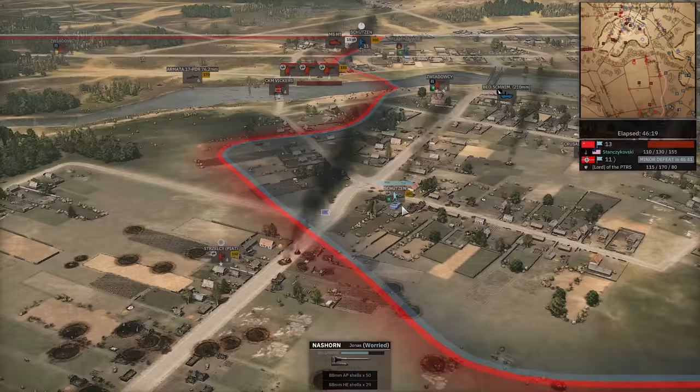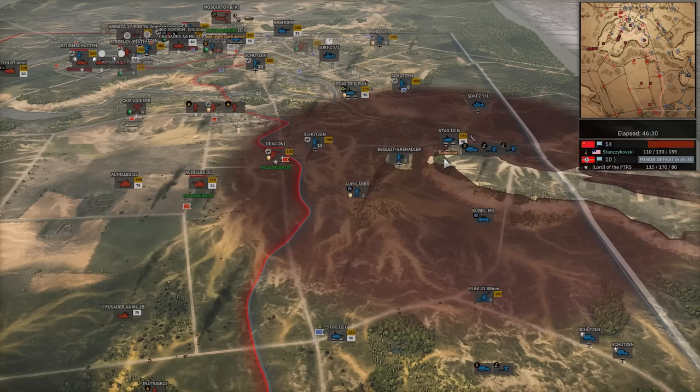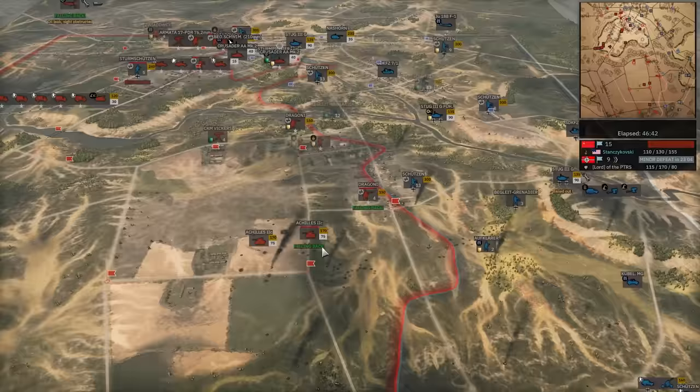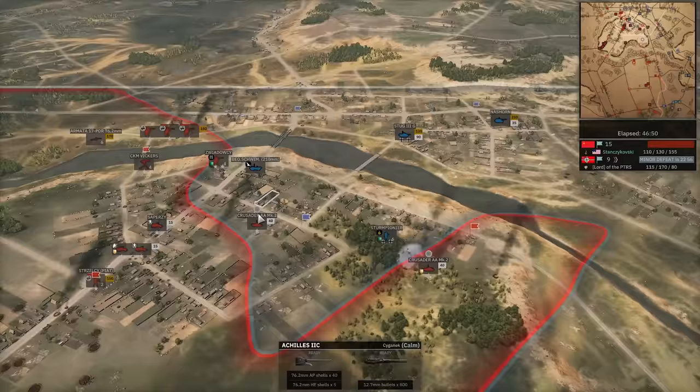Mosquito flying around unfazed. Sdkfz-71 finally forces that off. Achilles falling back. Nazhorn is dead. Somehow this thing landed with maximum suppression while moving and killed that Nazhorn. I just know the struggles — I wish my 17-pounders had that magical ability. Double Crusader in, going to force off that Ju-188. Spitfires blasting through. There are three minutes left. Double tick — oh my goodness gracious.